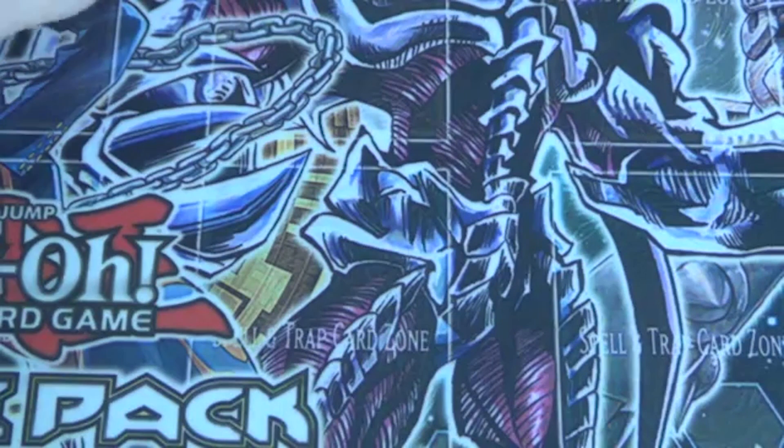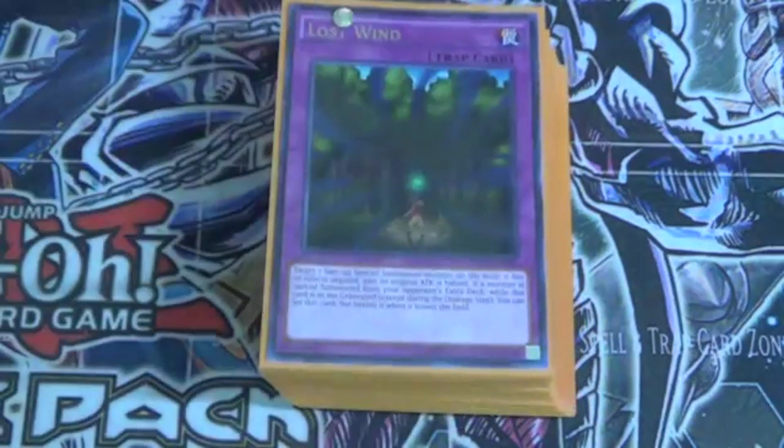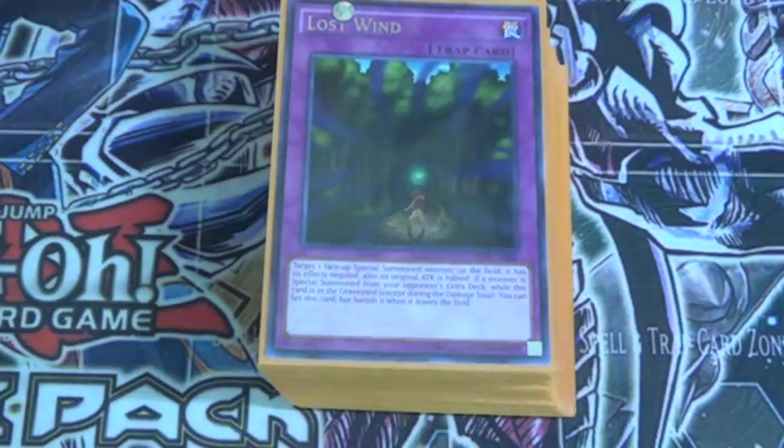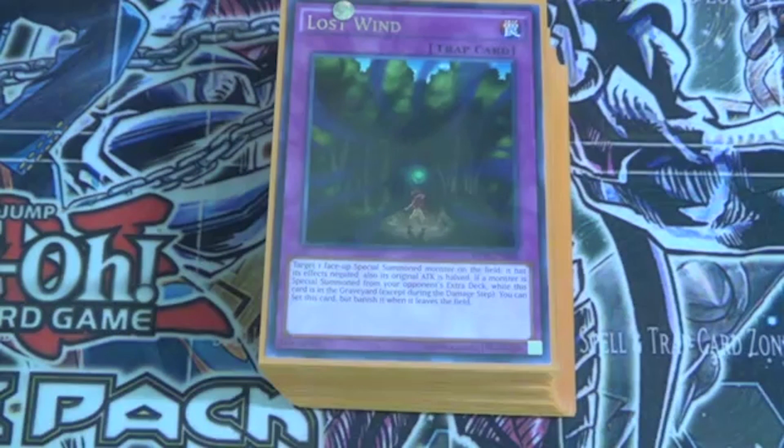But yeah, that's basically it for the Cloudian deck profile. You don't really need an extra deck for this — at least for my build. If you guys take out the Pasta Giant and the Losing Return, I'd probably suggest an extra deck with it. Other than that, I don't really run one. Thank you all for watching — don't forget to like, comment, and subscribe for more Yu-Gi-Oh! videos on Team Star Silver Guard's channel. And don't forget to check out my channel and subscribe if you guys like the content. Thank you all for watching, and I'll catch you all in the next video.